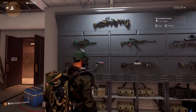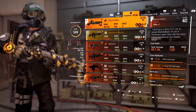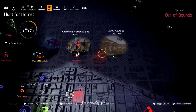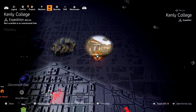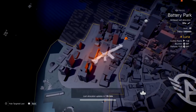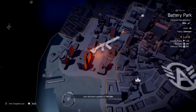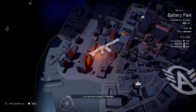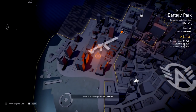The first exotic we're going to talk about is the Diamondback. The Diamondback is an exotic rifle that you get from completing Kenley College — that is a guaranteed item. Once you complete all three phases, you go to the church, you open up the loot box, and it will be in there for you. Once you get it, it will be added to the targeted loot pool, and then you can go farm rifles wherever you see that symbol.